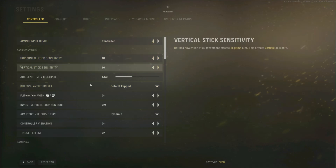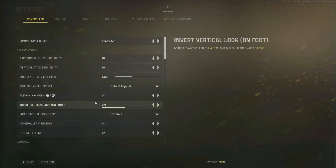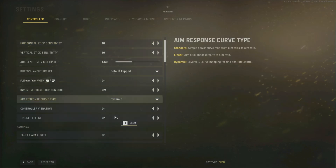We've got the normal settings, as always. We've got the sensitivity and the button layout, stuff like that. And then for people wondering about the aim response curve type, we have standard, linear, and dynamic, as always.